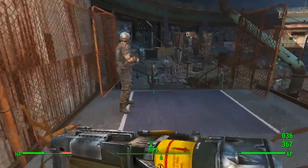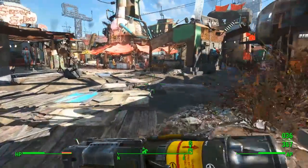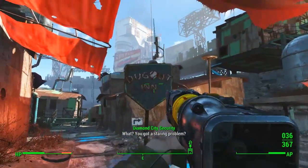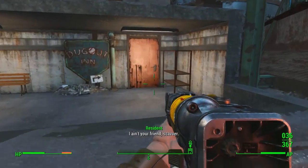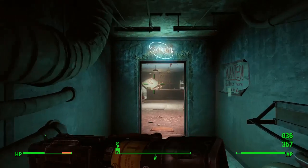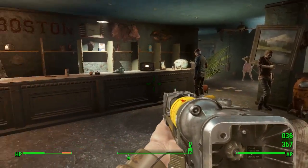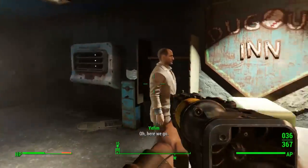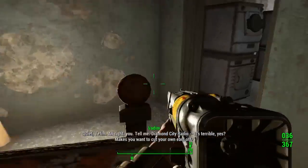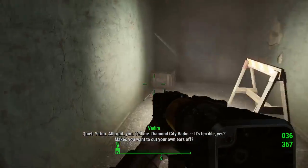If he's not in the Colonial Tap House, exit out and head back down to the bottom of the stairway into the marketplace, take your first right, run halfway down and you'll see the Dugout Inn. Walk in there — he might be in here, he might not. He's not guaranteed but he will be in one of the four locations. Have a good look around as there are quite a few people in here. He'll probably be stood by the bar, but there is a little back room to check as well. He wasn't here for me, so I'm moving on to the third location.